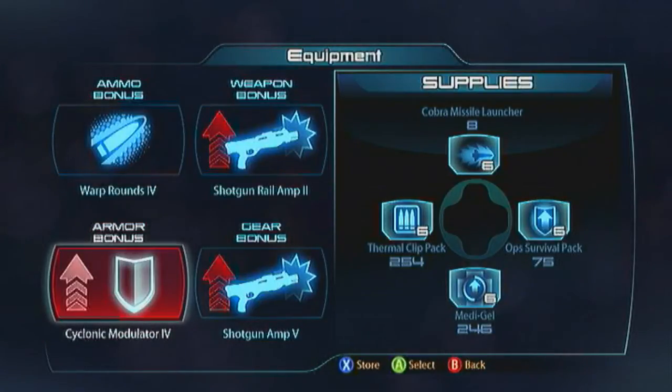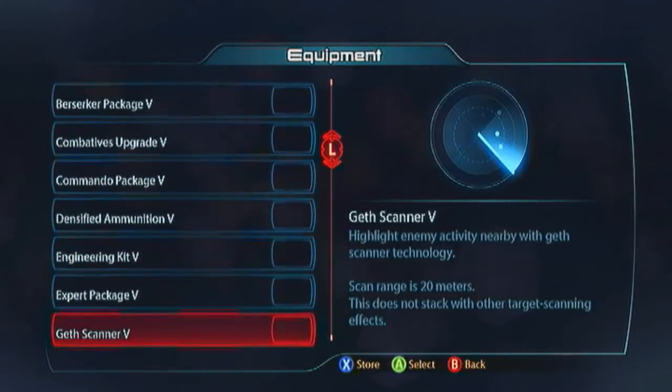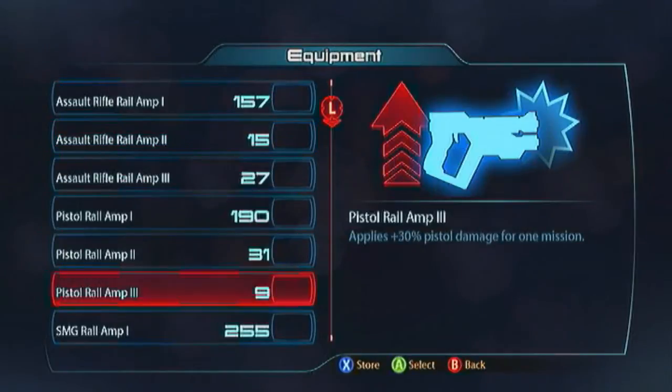Take on a Cyclonic Modulator for him as well — it just increases tankiness because they don't have any evasive ability, so they're quite a stiff character and you want to be nicely tanky. For his gear bonus I recommend the Expert Package, because Tech Armor slows down your power recharge and your powers are your first line of attack before you start shooting — this is going to allow you to stream them out a lot faster, and you're going to get the SMG damage as well. And then for your weapon bonus, take the SMG Rail Amp. That's the Turian Sentinel.